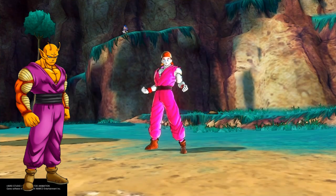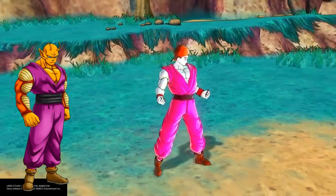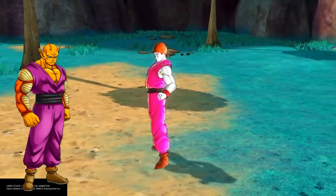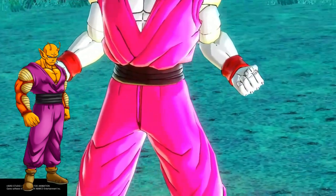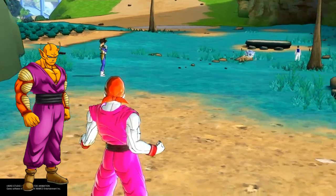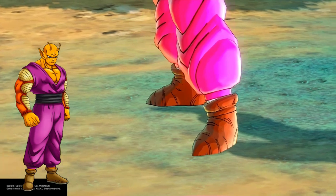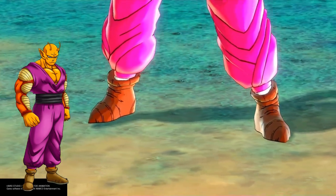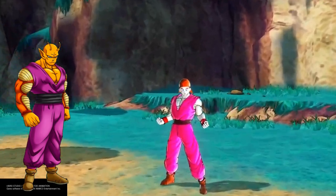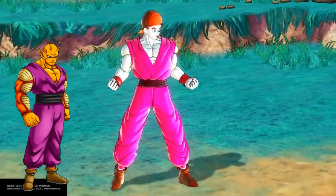Orange Piccolo — this is my absolute favorite! Orange Piccolo drip, we're going crazy! Usually it looks stupid on CaCs but this looks so clean. Look at the sevens — they got them to make his sevens. It's so clean, oh my god, look at this Orange Piccolo drip!